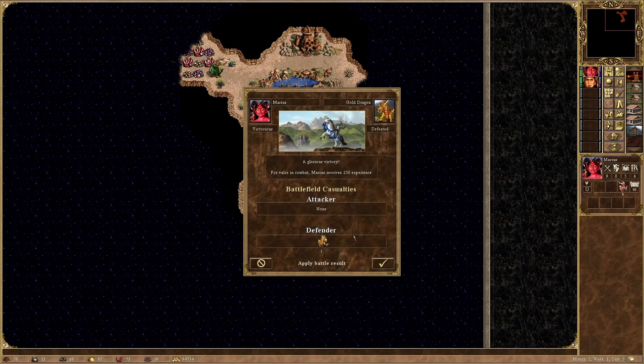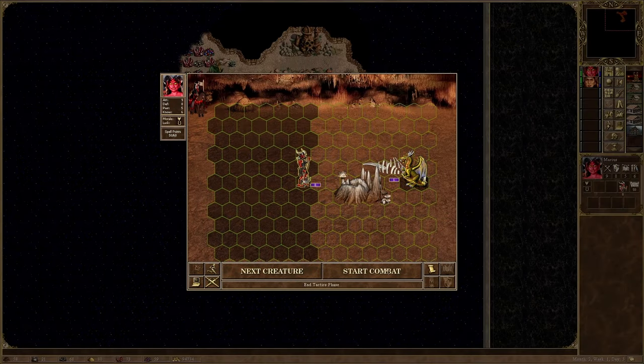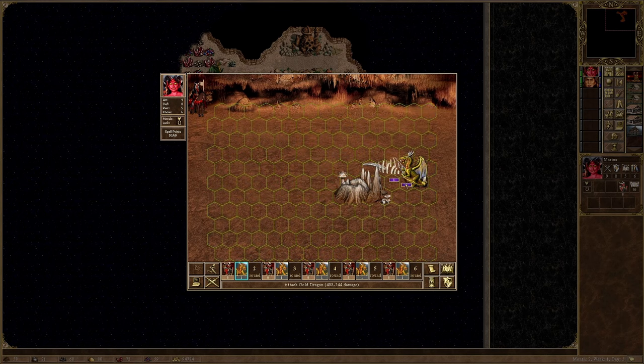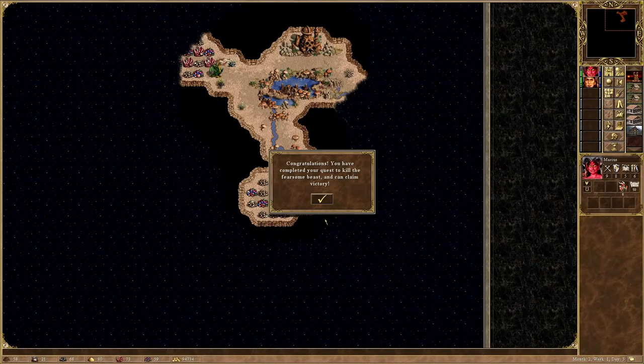Nevertheless, the final fight is against the gold dragon queen. Using my tactical brilliance and combat intelligence, I maneuver deftly around the battlefield, and just one shot her. Not much of a challenge here so far, but the hard part is yet to come — a certain General Morgan Kendall is waiting in the final scenario.